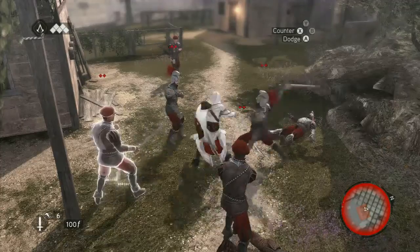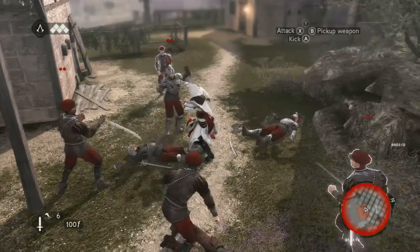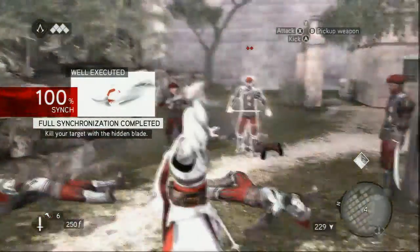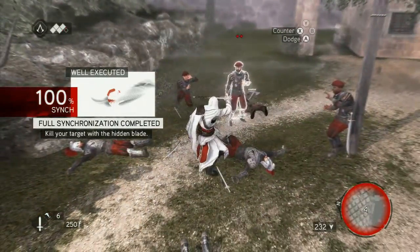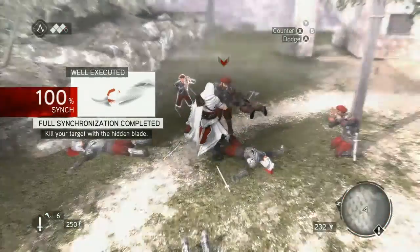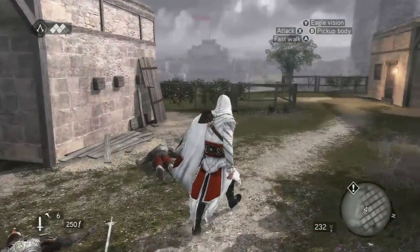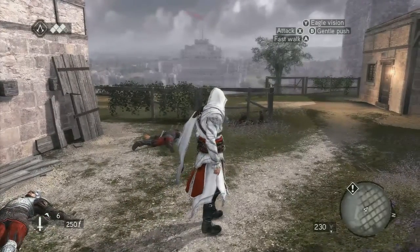The other new thing is kill combos. If you pull a kill move on one guy, you can target the next guy, hit X, and it'll do a one-hit kill on the next guy. You can get those in super long combos. Nice, assassino.